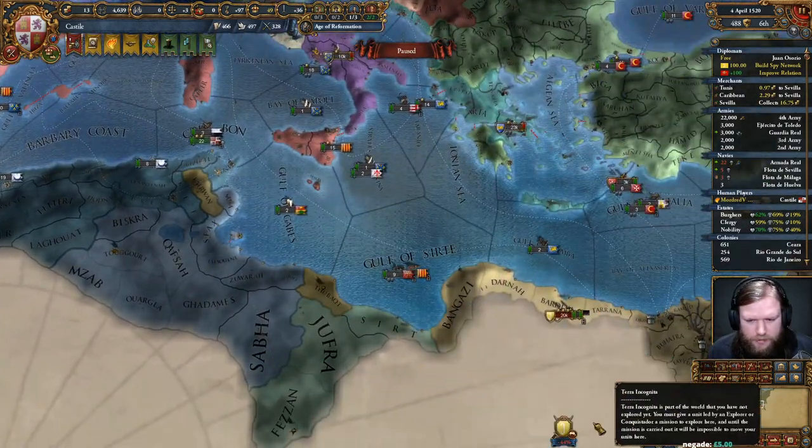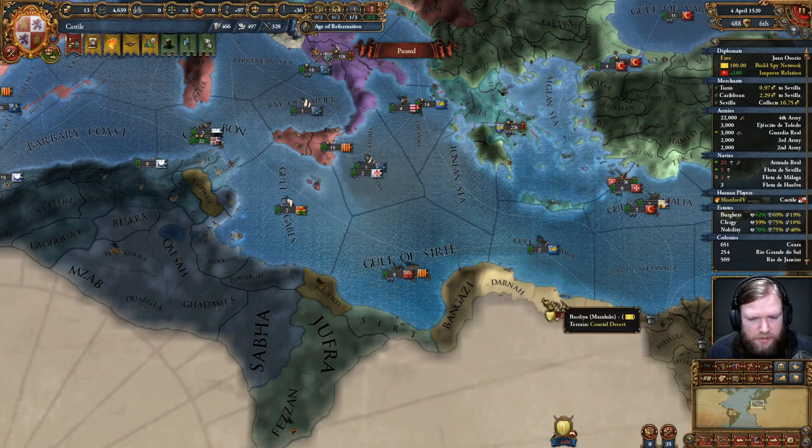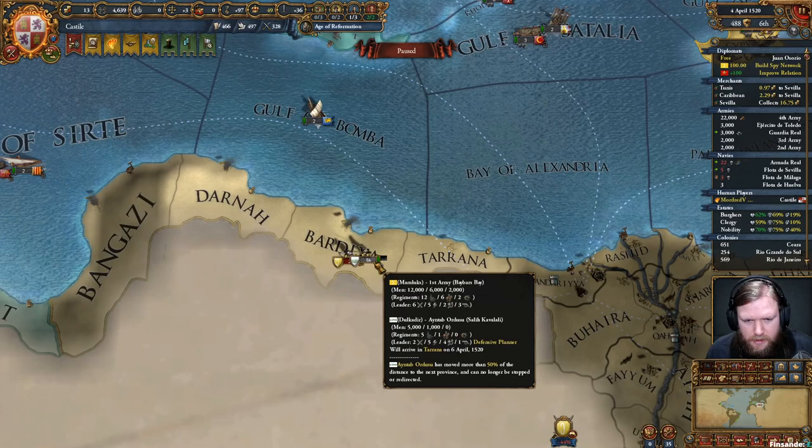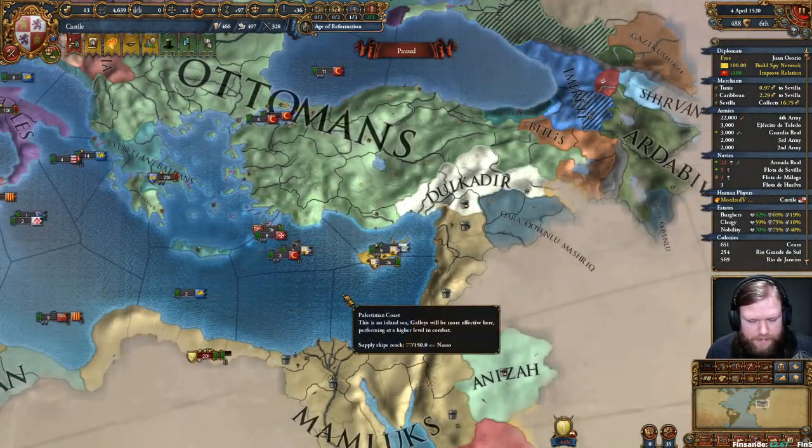We have a crusade, although I'm not paying my armies at the moment so that crusade modifier isn't affecting us. There go Dulcadir's forces. If it wasn't Dulcadir in that first attack, we would have managed to take territory and probably ended this. Dulcadir - the bane of my existence.